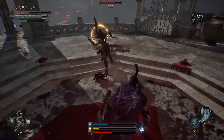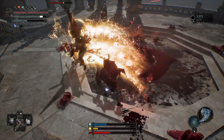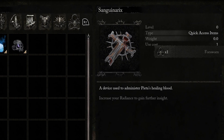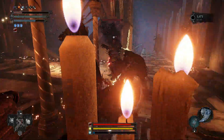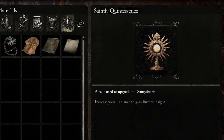Lords of the Fallen, like many dark fantasy action RPGs before it, limits you to only a handful of healing items between rests. Called Sanguinarix, the game starts you out with only three. But fear not, you can increase the amount of charges and the item's effectiveness through hidden items called saintly quintessences.